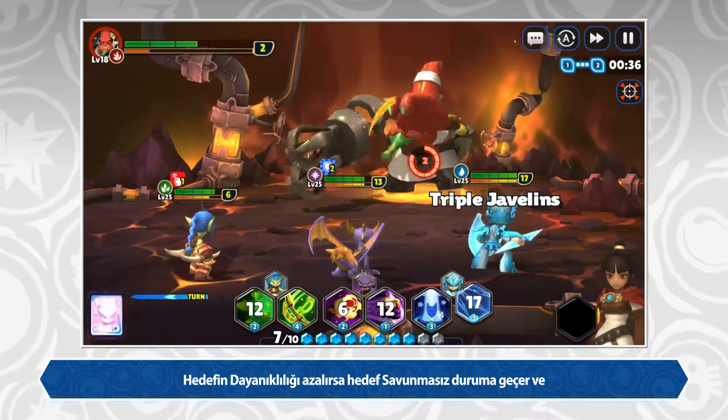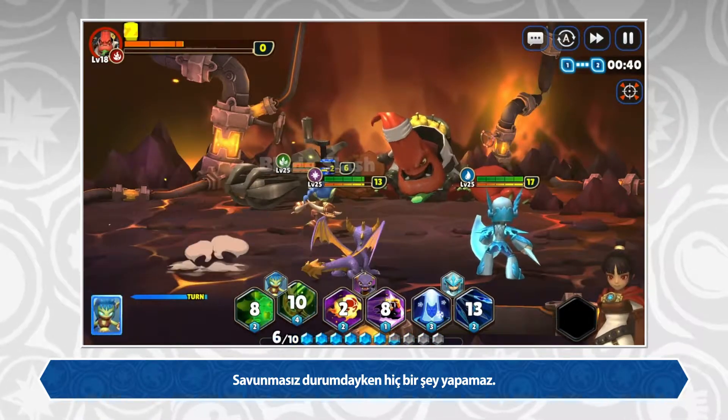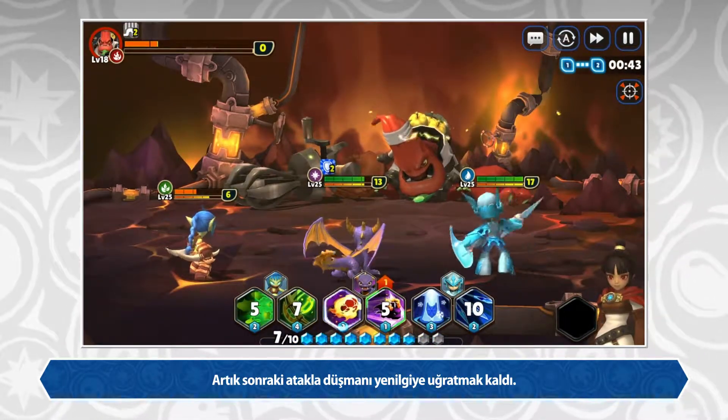Once you lower an opponent's endurance, they will enter the knockdown state and they'll be unable to perform any moves. Now's your chance to launch an all-out attack and finish him off.